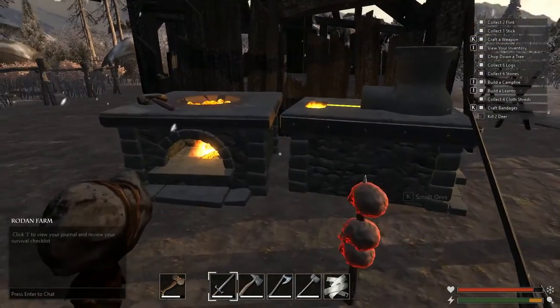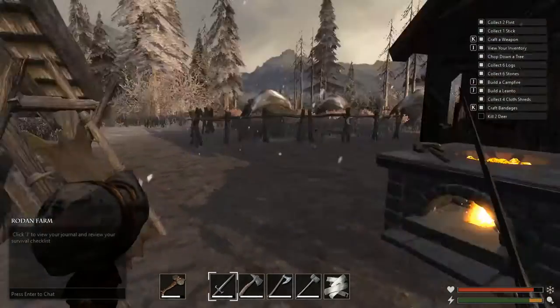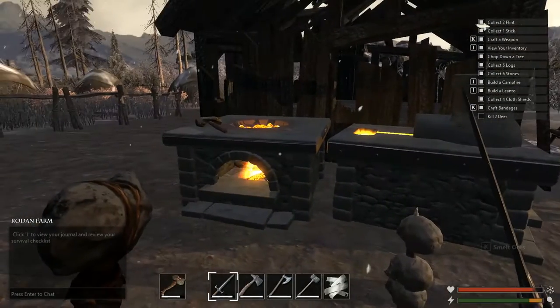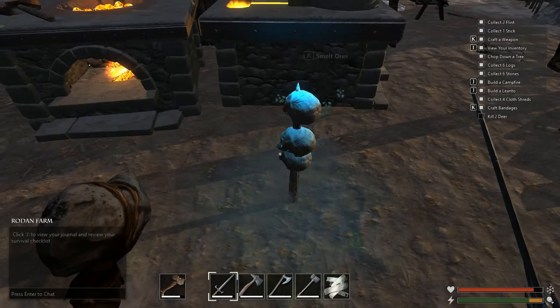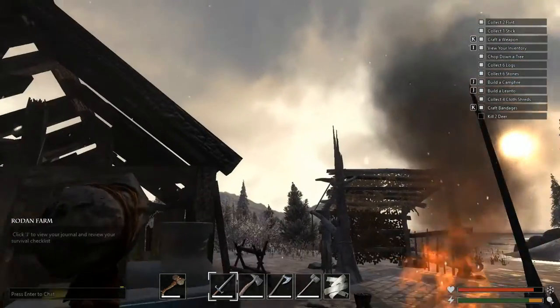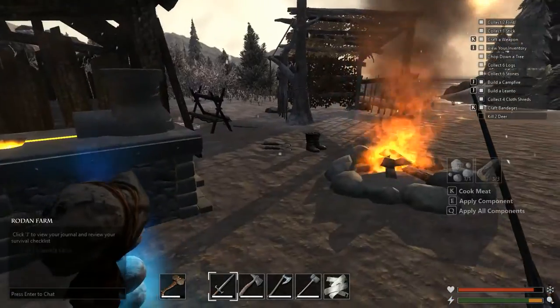In the previous episode we built a few crafting stations such as the Forge and Blacksmith over here, the tanning rack, and finally we got ourselves a spawn point. If we die, we will spawn over here.